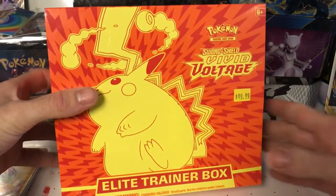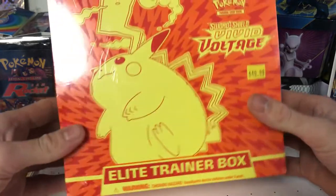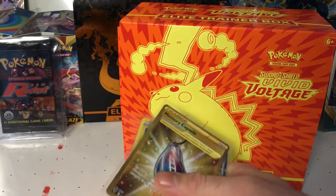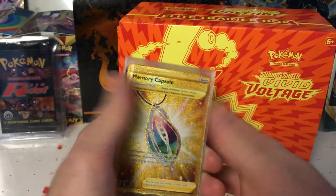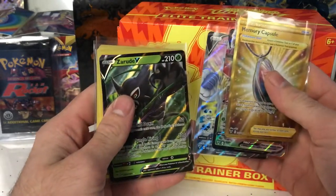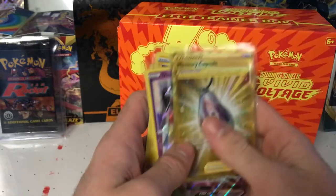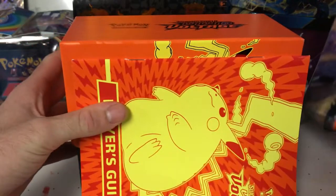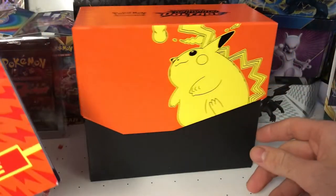We're gonna open up this Vivid Voltage ETB — there are eight packs in here. These are the cards we pulled last time out of 10 packs: seven hits out of 10 packs, which is an amazing pull rate. We got Memory Capsule, Beedrill V-Max, Galarian Darmanitan V, Zarude V, Dances as our Aurora, and a Genesect holo.